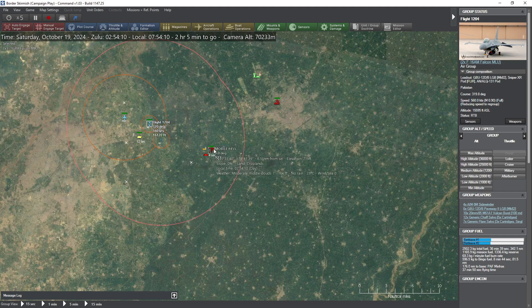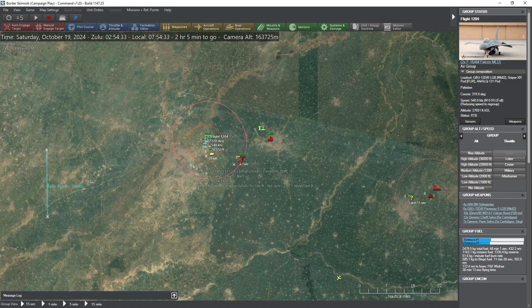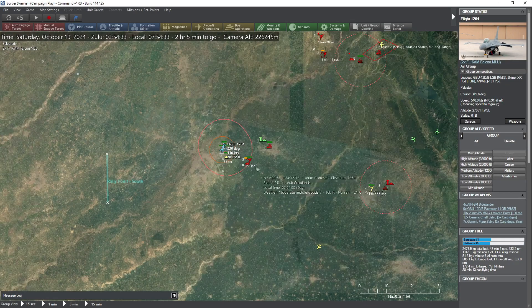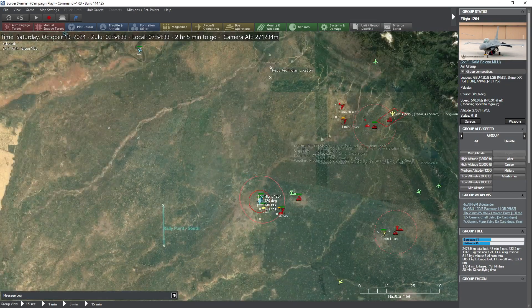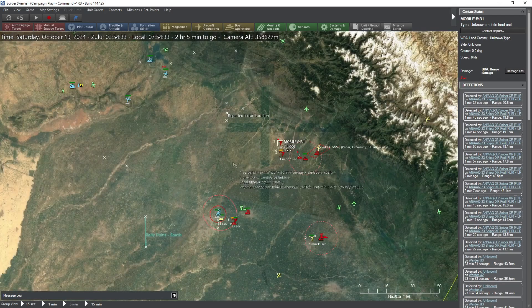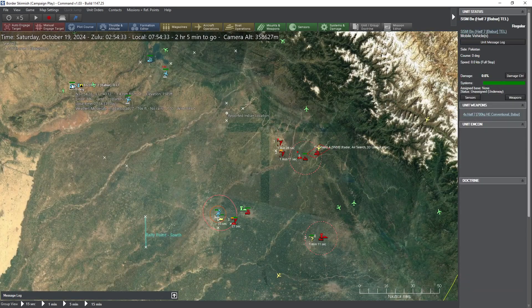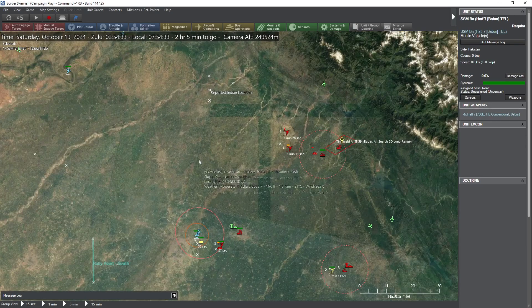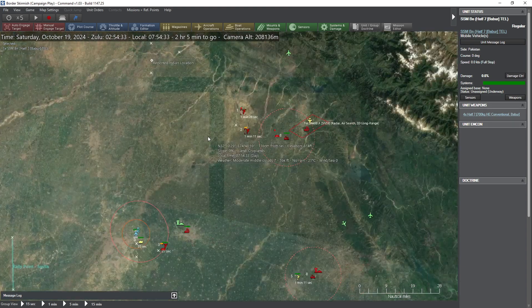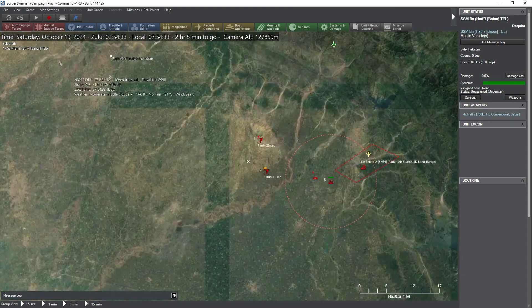Mechanized infantry spotted, and this is obviously a SAM. The target was damaged but not destroyed. We know there's a SAM battery right next to it and also mechanized infantry. It looks like those cruise missiles in the north did damage whatever is here. What do we have left? We've got four Hadefs left.